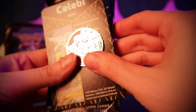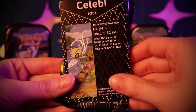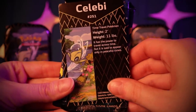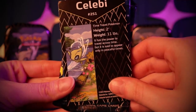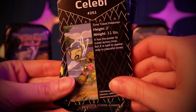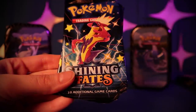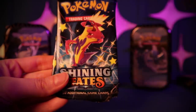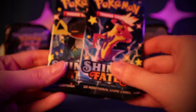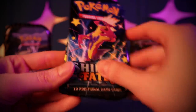Then from the Celebi tin, I got what looks like the same coin and a little Celebi card. He's the time travel Pokémon — two feet tall, weighs 11 pounds. It has the power to travel across time, but is said to appear only in peaceful times. And another two packs. So out of the three tins, I got six packs total.